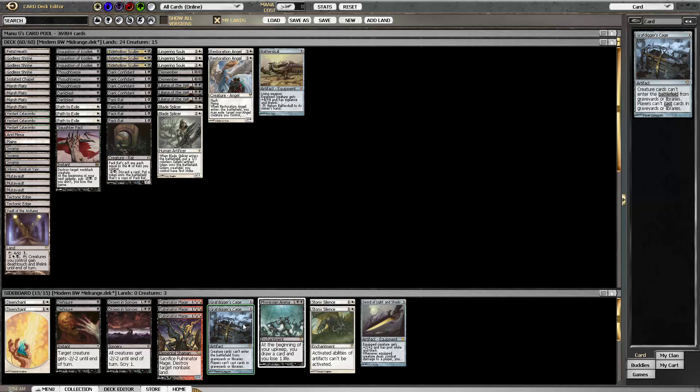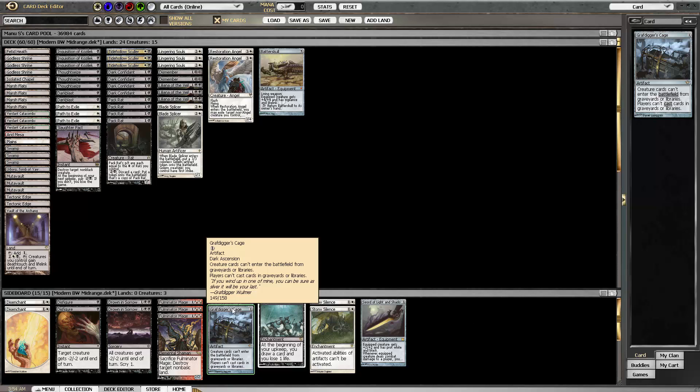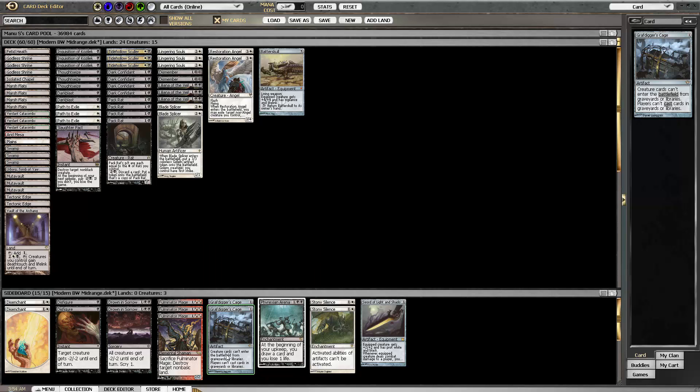I am playing a second Grafdigger's Cage since I couldn't get a Linvala online — it's really expensive and I didn't have the tix right now to buy them. And I cut the Zealous Persecution.